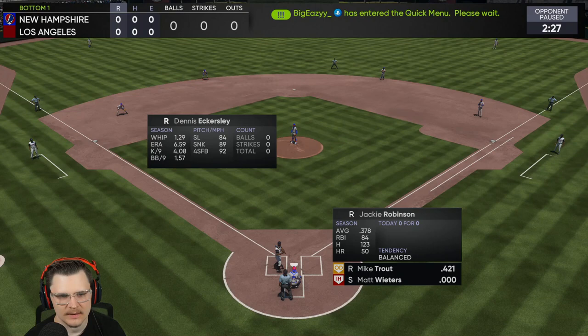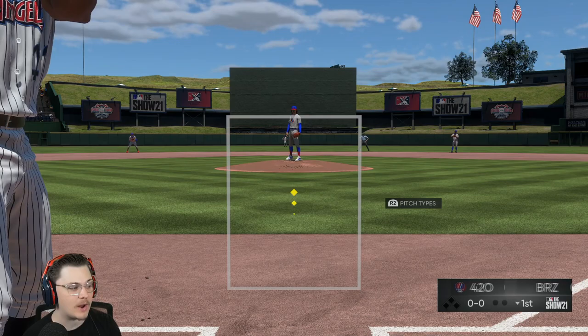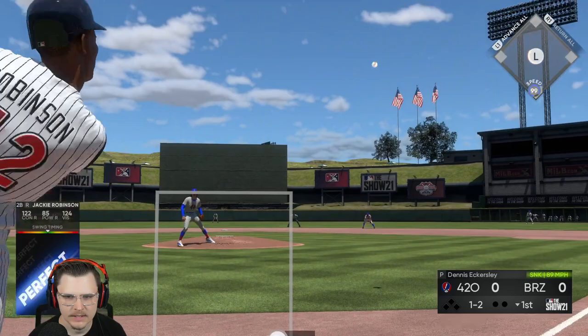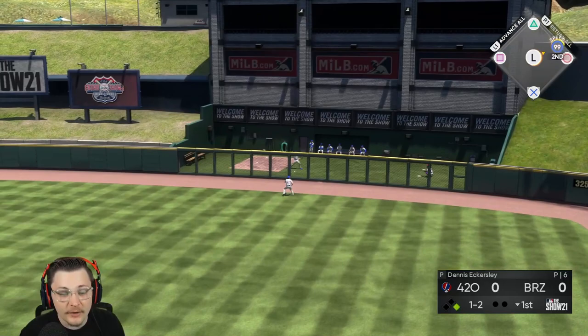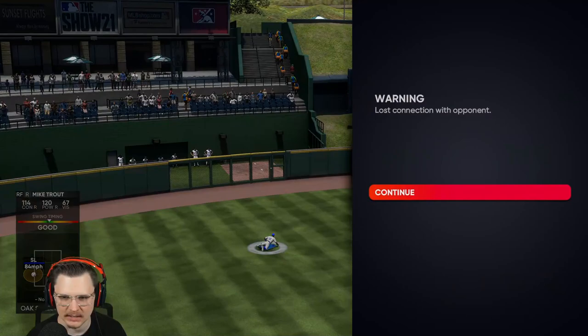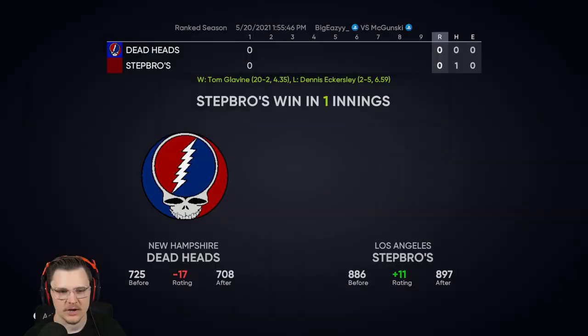Chipper has been god-tier at third — his range is incredible. Dennis Eckersley on the mound isn't going to favor Matt Wieters, but it is Hall of Fame, this is why I wanted to get him in right before we made a World Series — give him a shot, see what happens. Jackie gets a leadoff double. Mike Trout — that's getting over his head. We get the rage quit, Matt Wieters doesn't get an AB.